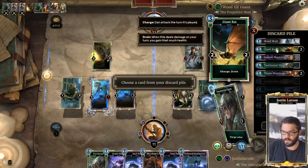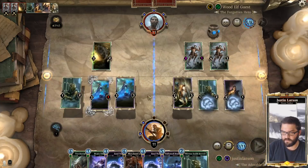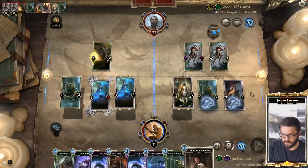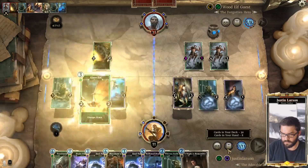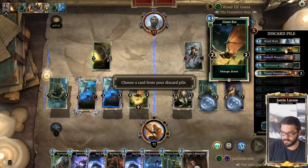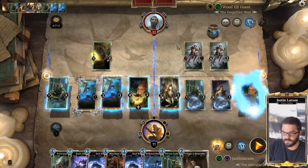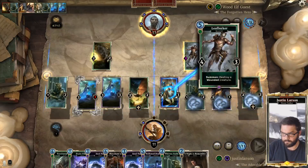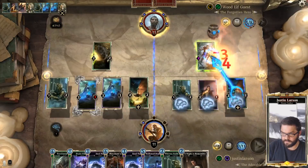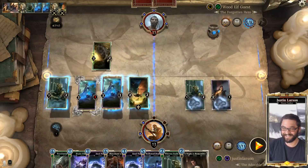We want to reanimate a Bat in this lane, and the second reanimation should be Thornhiss Mage in this lane. Or we could just reanimate another Bat — let's do that, just clear off the board. This deck still looks pretty strong, although to be fair that was a six-cost Ulfric's Uprising.